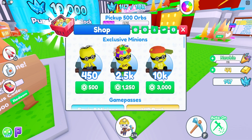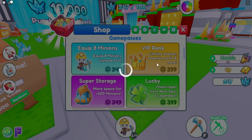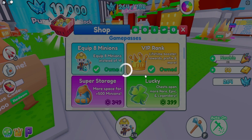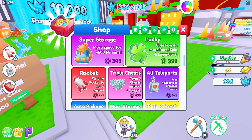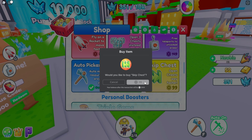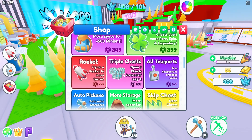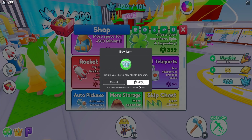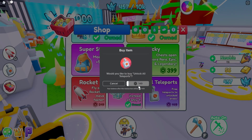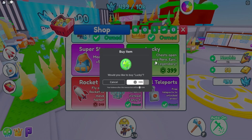This looks so cool, and because of that I'm gonna go ahead and spend some Robux — goodbye Robux, it was nice knowing you. I'm doing it! I wonder if you get better pickaxes. Super storage — I don't need that yet. Lucky — don't need that yet. Fly on a rocket to move faster — oh my gosh. There's a skip chest game pass too. The game passes aren't as expensive as I thought — in total maybe 2,000–3,000 Robux. I'm gonna get the teleport, the lucky, and the backpack.